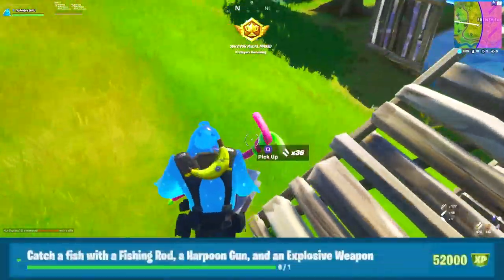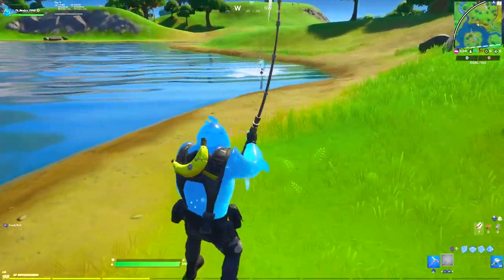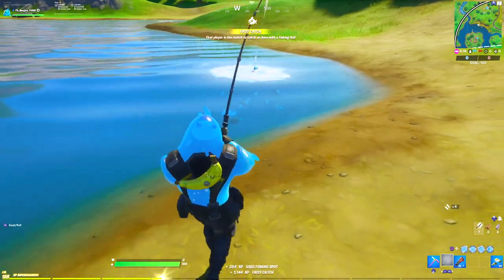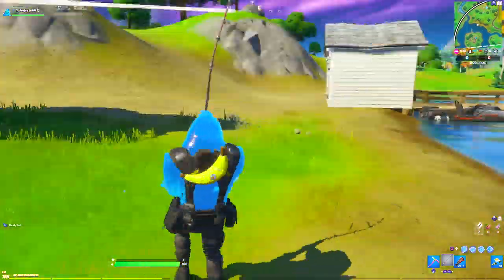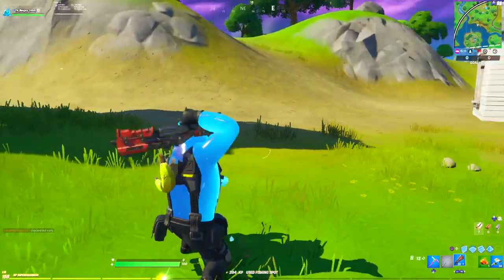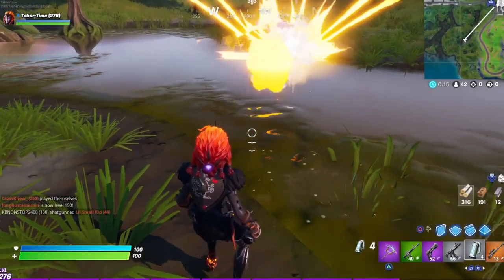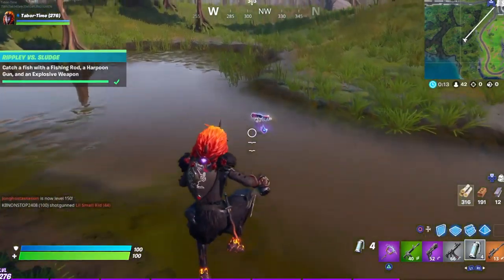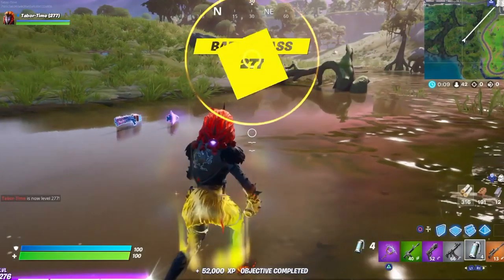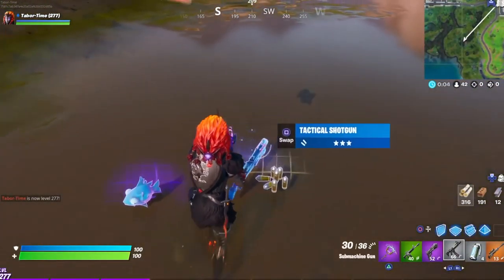And finally, catch a fish with a fishing rod, a harpoon gun, and an explosive weapon. Catching a fish with a fishing rod and harpoon gun is pretty easy — I recommend dropping near the center and fishing at one of the fish hotspots. The harpoon is even easier; just shoot it at the fish hotspots. For an explosive weapon, it seems weird but you can fish with them too — throw grenades on a fish hotspot or shoot an RPG at one and it works. After you do all three, that challenge is complete and you'll have the Purple Ripley skin style.